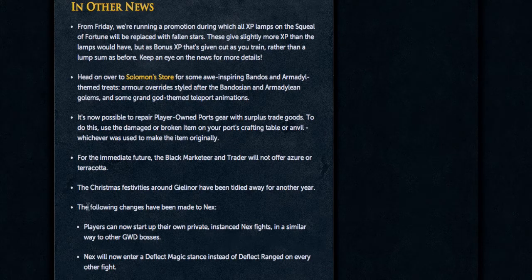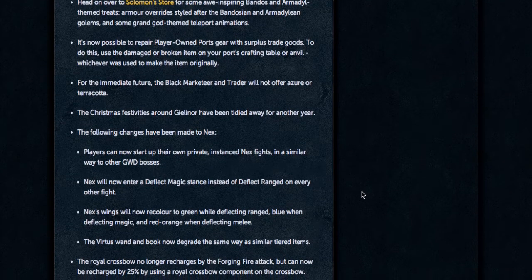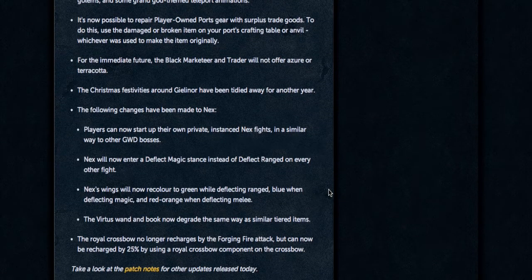The Christmas events are now gone and won't be around till next year. They've also made some changes to Nex — you can now start an instanced fight of Nex like the other God Wars dungeon bosses. Nex will now deflect Magic instead of Ranged on every other fight, and her wings will change color to indicate what she's deflecting: green for Ranged, blue for Magic, and red/orange for Melee.